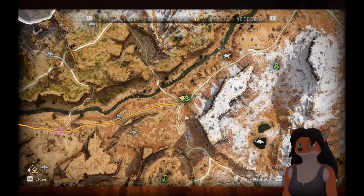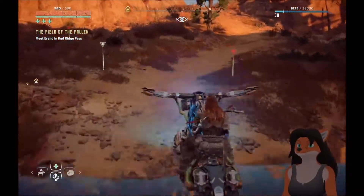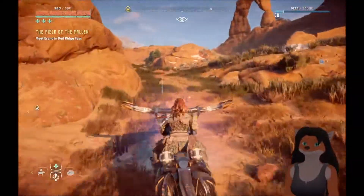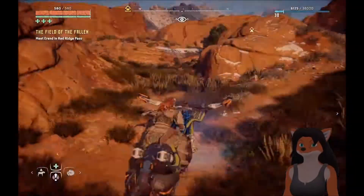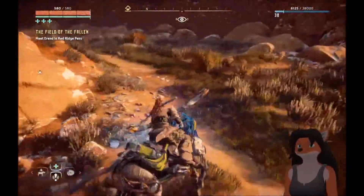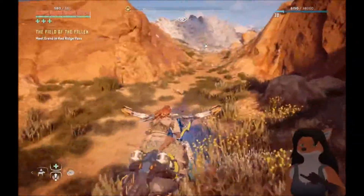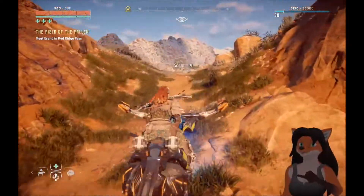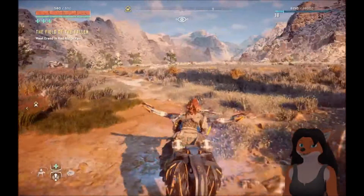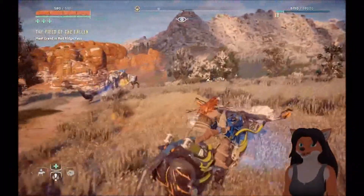Now I believe... yeah, we follow along this path, past that thing, which I don't want to deal with. This is definitely much faster — less stealthy maybe, but faster. Stay along the road. Found a trampler site. The tramplers are big, little bit scary. But we're continuing past and around the tramplers; I don't want to deal with them.